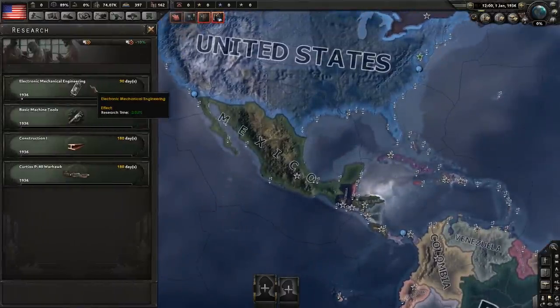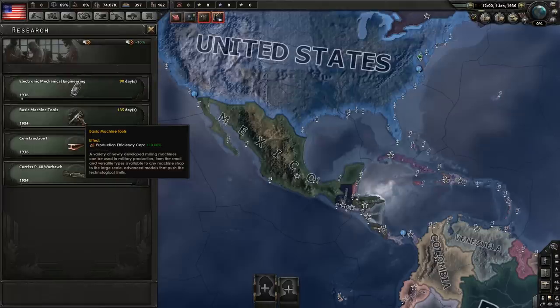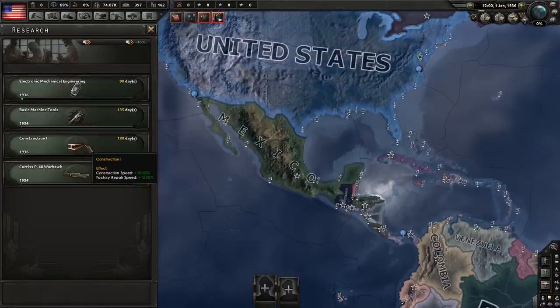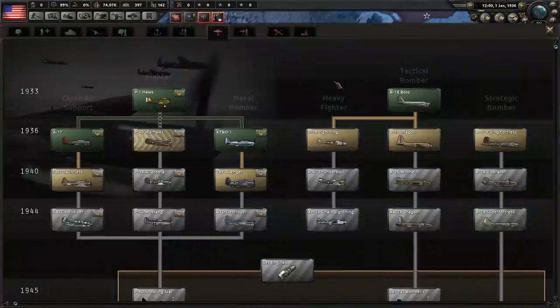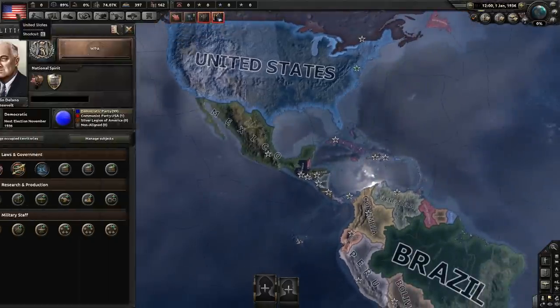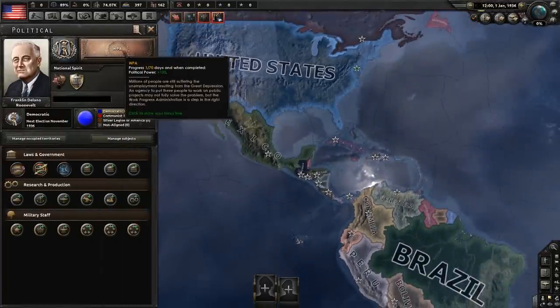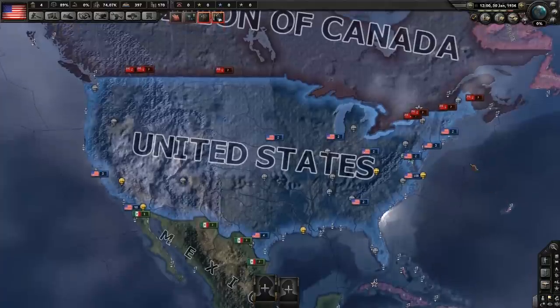For your research, you need to be getting Electronical Mechanical Engineering, Basic Machine Tools (which increases your efficiency cap), Construction (which helps you build faster), and Fighter 1s. Fighter 1s are going to be one of the most important things the USA can build early on. For your focus, you're going to need to do WPA.